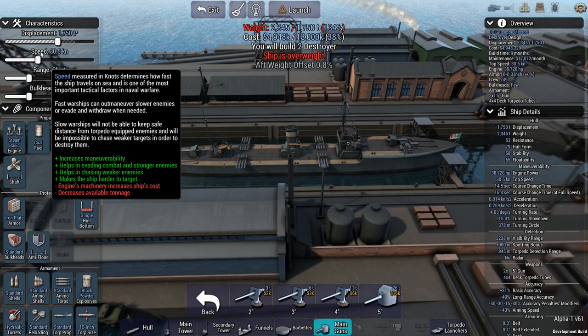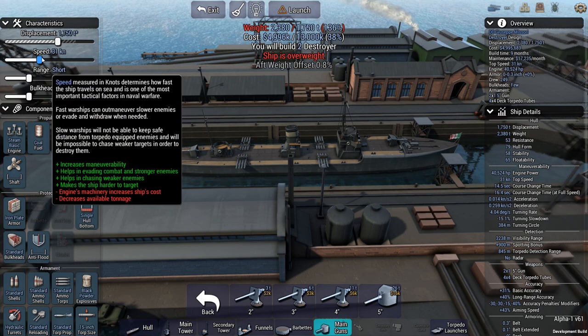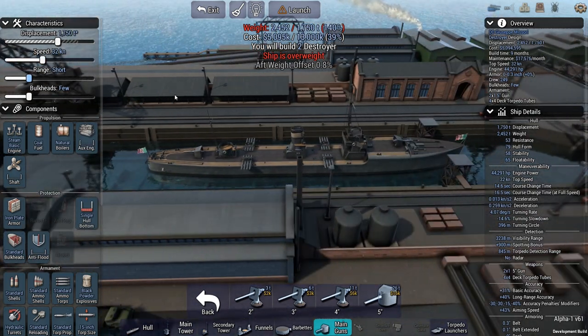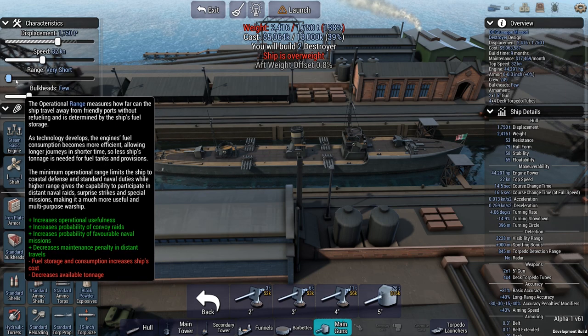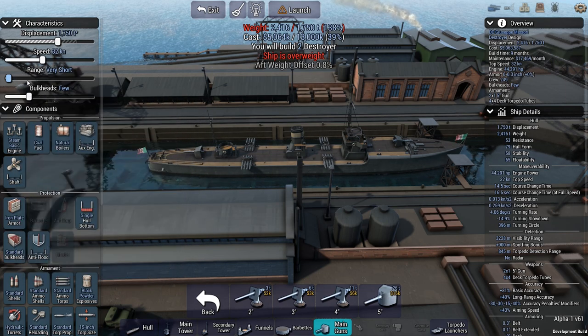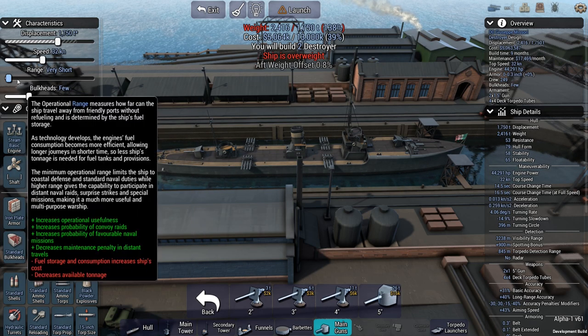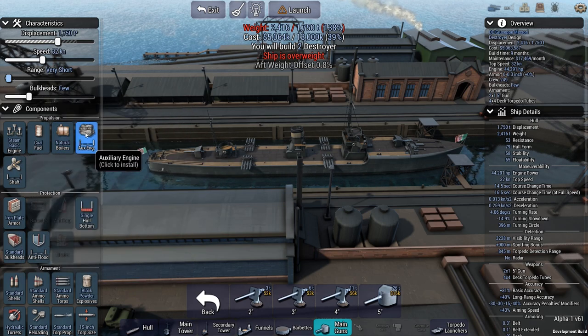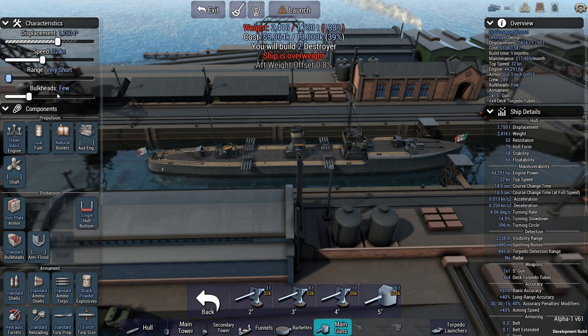I don't want to play with the displacement but I do want to try and get this up to 32 knots if I can. Range we're going to drop to very short, as people were telling me to on the stream. The range is for campaign mode — it's how far ships can travel before they need resupplying. In campaign you want ships that don't need constant logistics, but since these are just for one specific battle we can have it on very short. It's a little bit cheaty but it gets its past bulkheads.